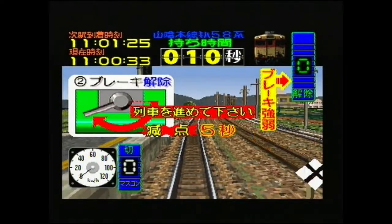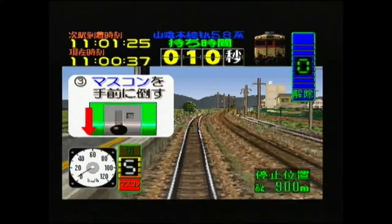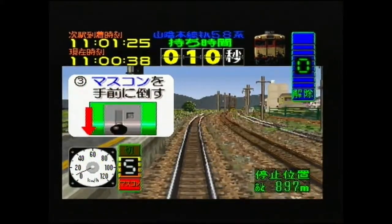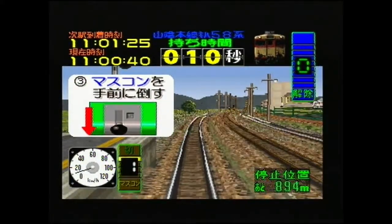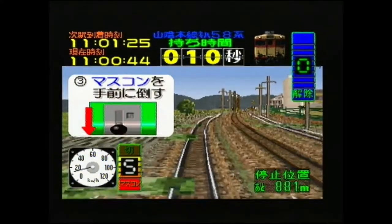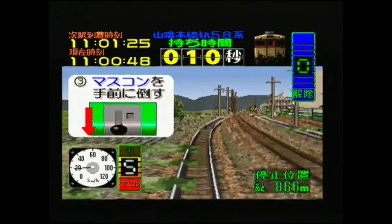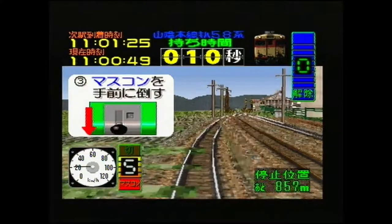You move it to the left, you remove the brake, move it down, you gain speed. We quickly gain speed as you can see. We have five different speed levels — one will gain speed slowly, five will gain fast. Very easy to figure out, and you don't need to know any Japanese in order to understand the instructions.